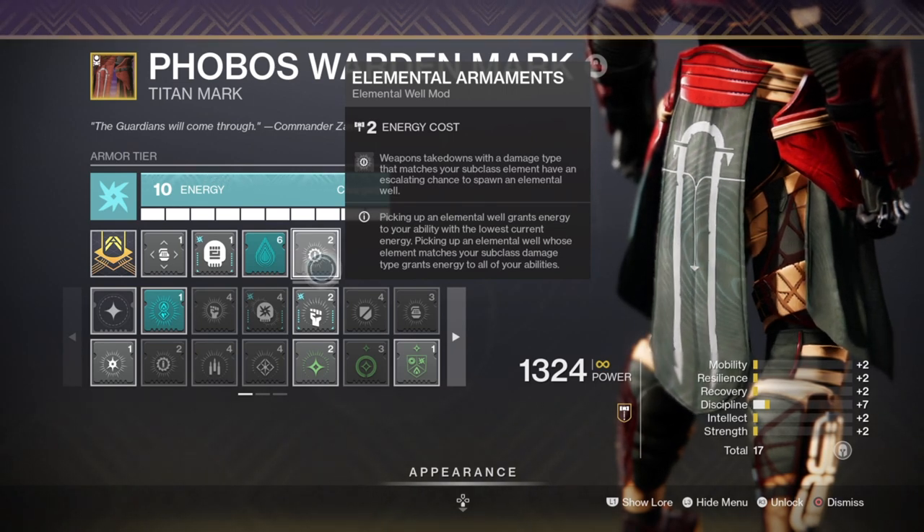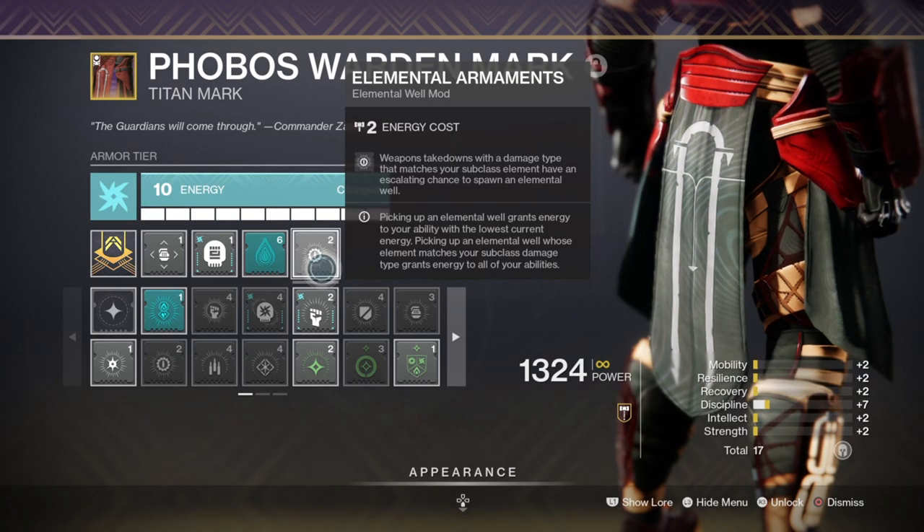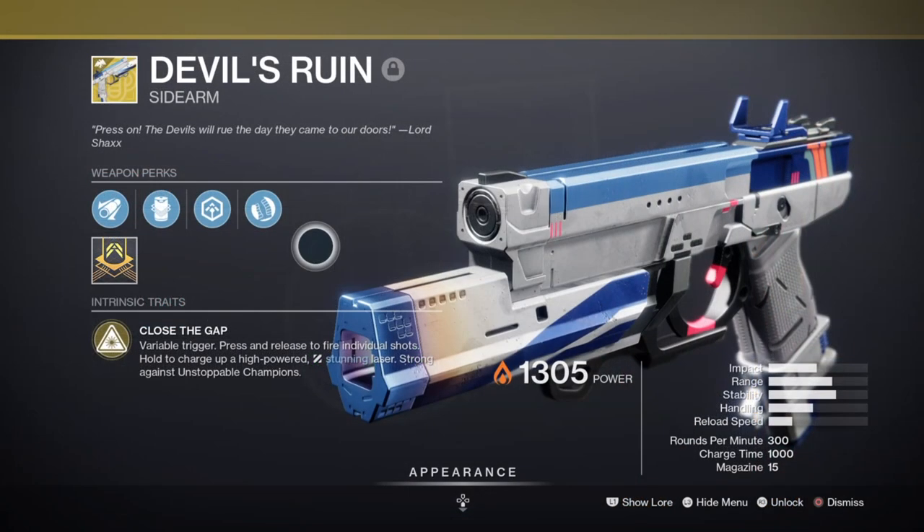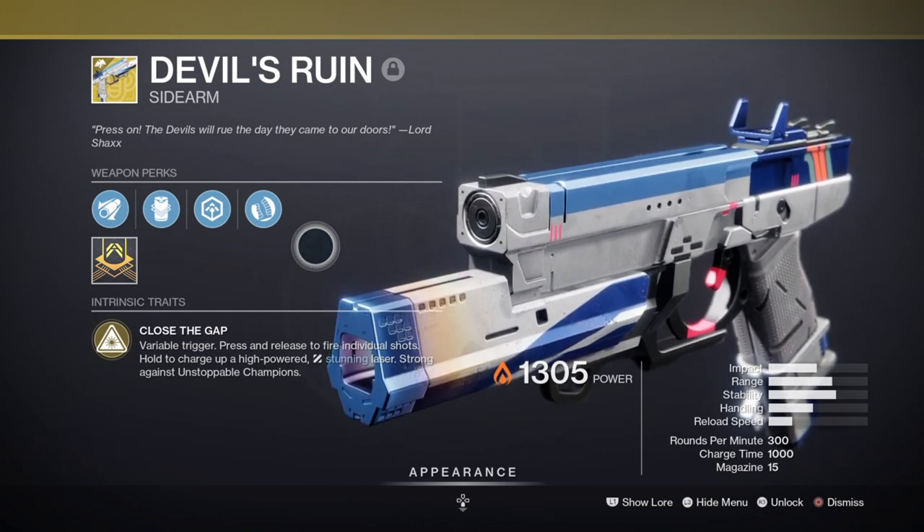Of course, Firefly can also help. Alternatively, One Small Step and Servant Leader are great choices as well. For the secondary we have the Devil's Ruin exotic sidearm, which will create and complete the build in its full entirety.